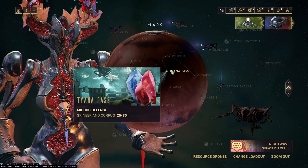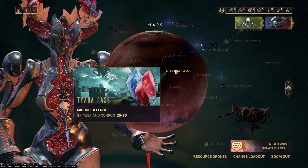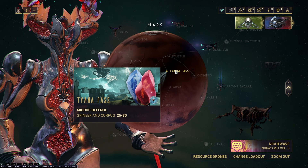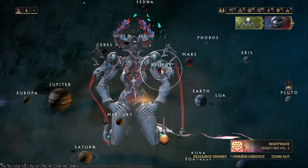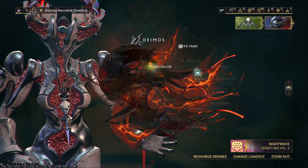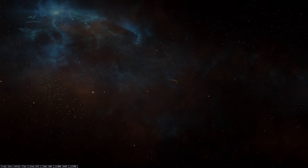The nice thing is there is a secondary shop where you can buy Citrine. You still need to farm the crystal materials — about 1,500 or so Belric and Rania crystals — because that's the whole storyline of Tyana Pass. You pick them up and then redeem them on the Necralisk. You have to talk to Otak; let's jump down there and I'll show you the shop.